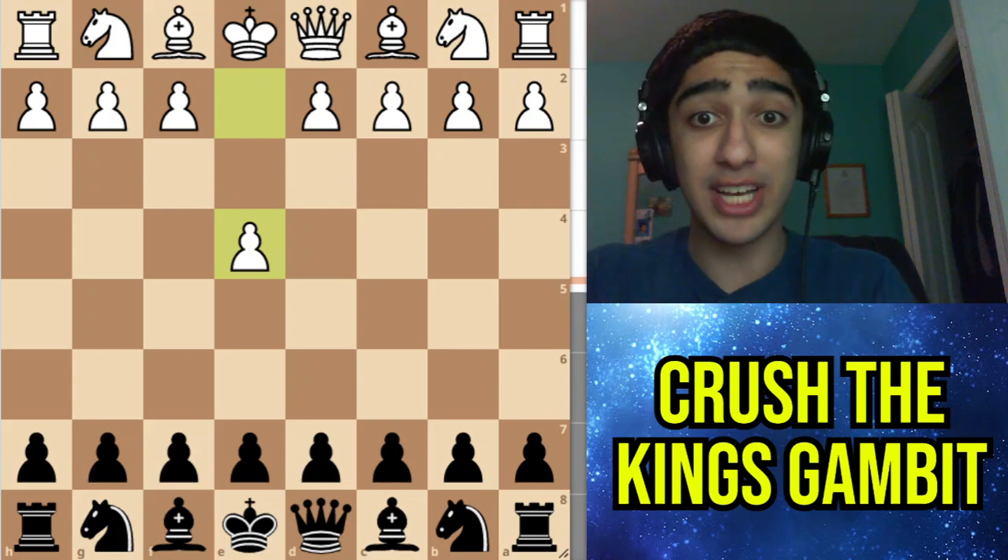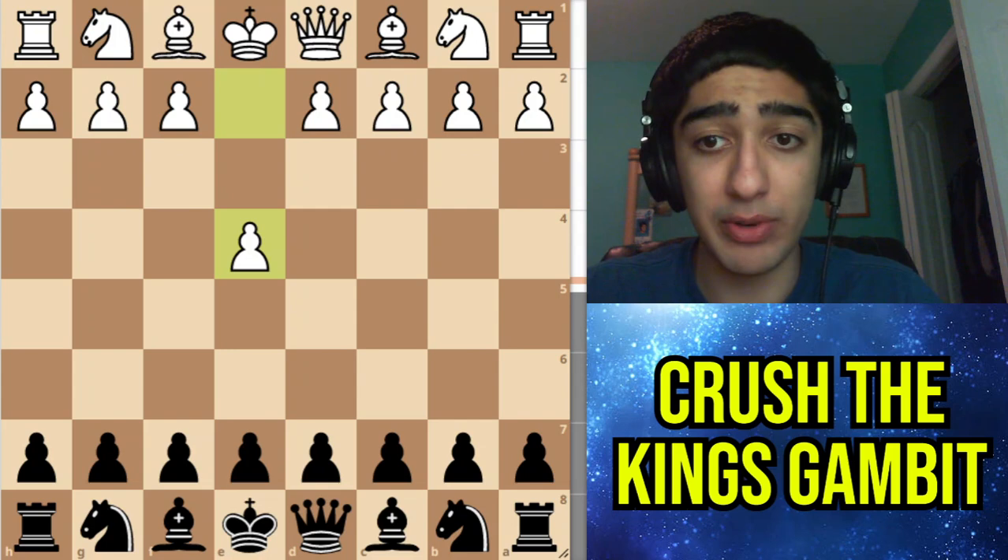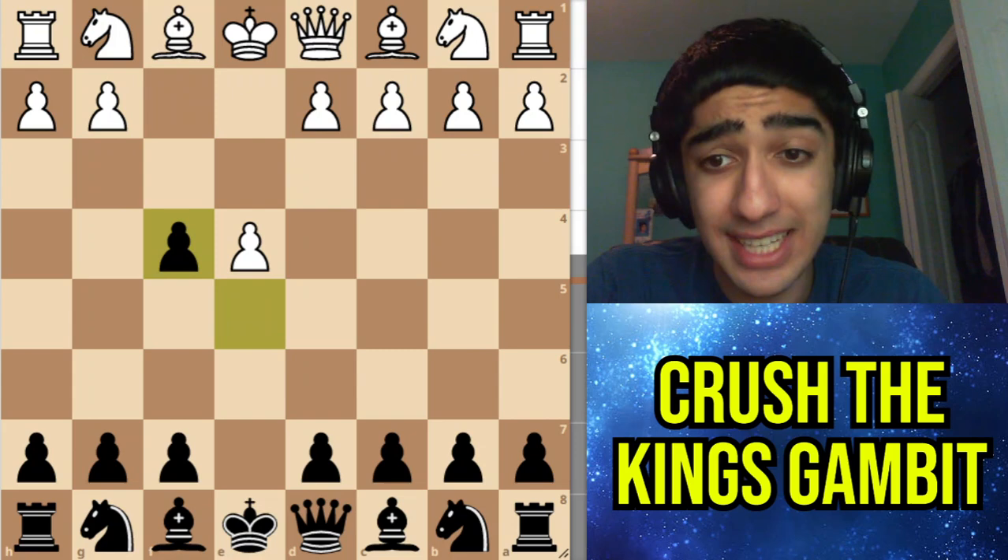Hello chess fans! Today I'm going to show you an easy way you can beat the King's Gambit, and I'm going to do this by looking at one of my own games but also looking at what they can deviate with. So let's start off with e4, e5, and my opponent plays f4. This is the King's Gambit, and I decide to take.